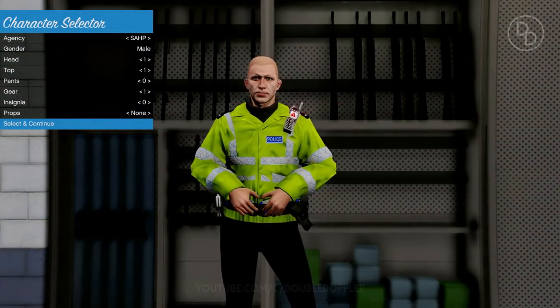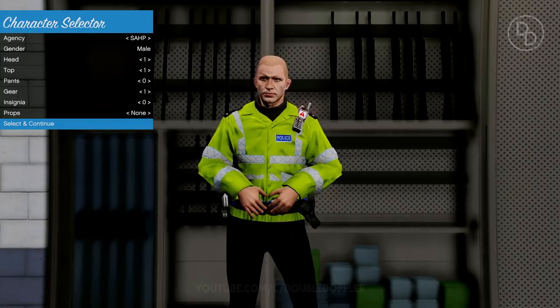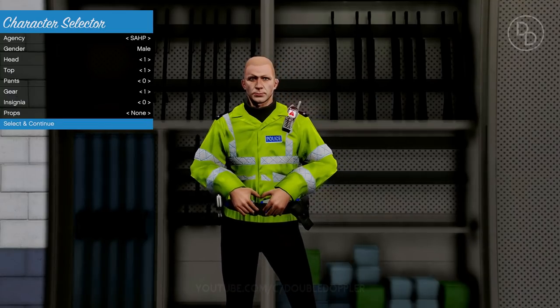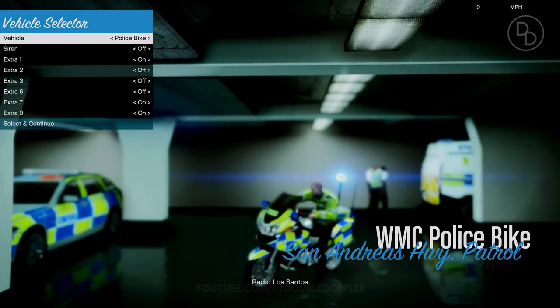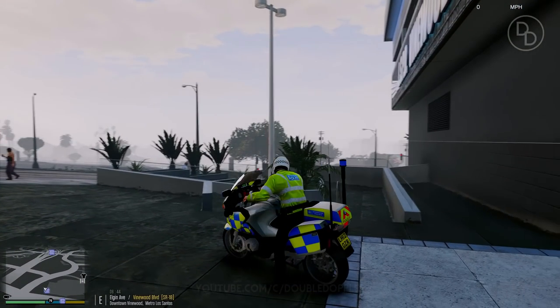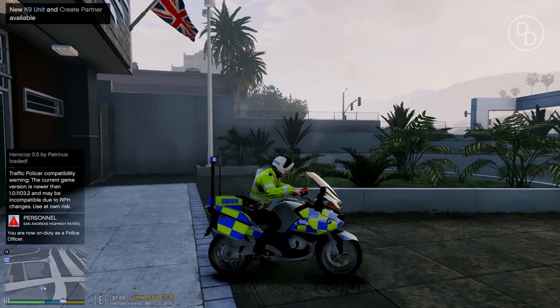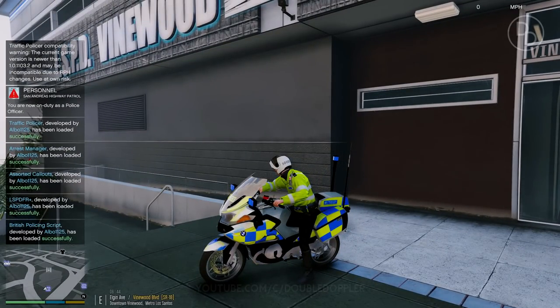Today we are playing as the Met Police traffic unit on a motorbike. It's a joint traffic and emergency response team patrol. We're using this BMW RT 1200 — you can download it in the description. This is the bike's special siren, like the real version they use, different to the police cars. It's an awesome, powerful machine with sirens and lights fitted. It's ELS enabled as well. I've also got my motorbike helmet on.